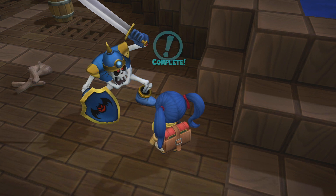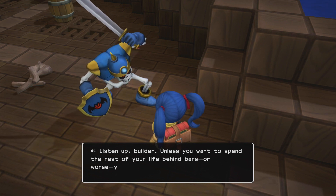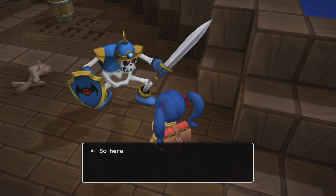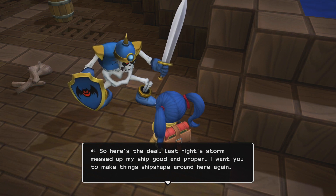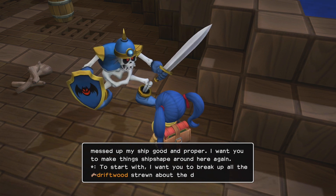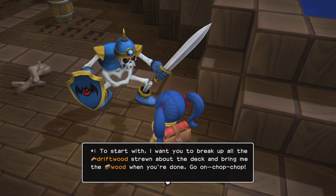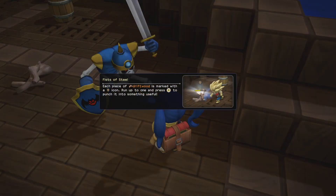Listen up, builder. Unless you want to spend the rest of your life behind bars or worse, you'll do as I say. Here's the deal — last night the storm messed up my ship good and proper, and I want you to make things shipshape around here again. To start with, I want you to break up the driftwood. Stroll about the deck and bring me the wood. Chop chop. Okay — driftwood, run up and press Y to punch it.